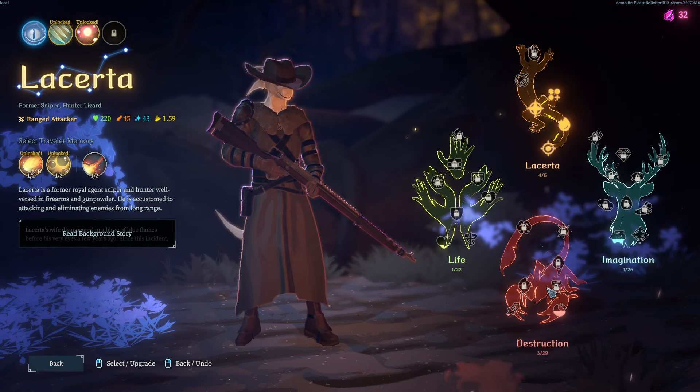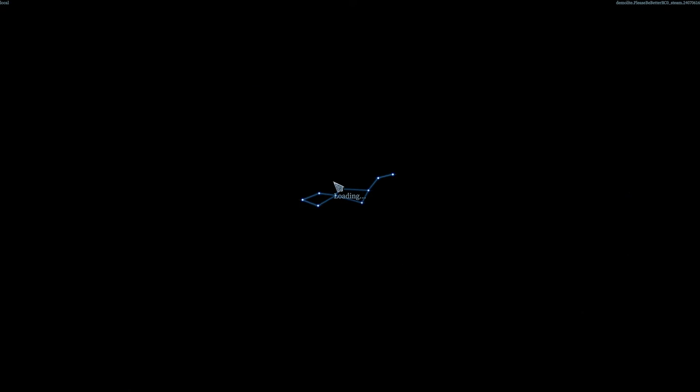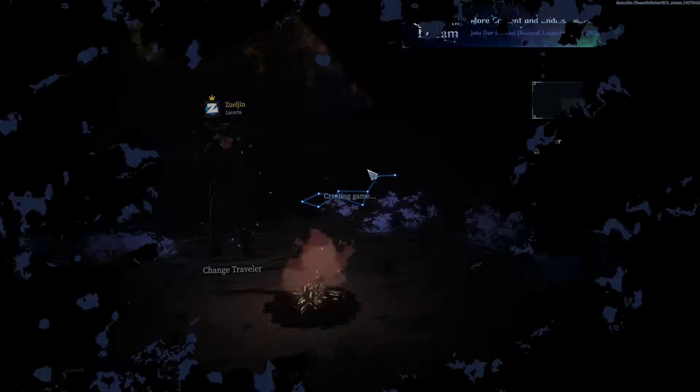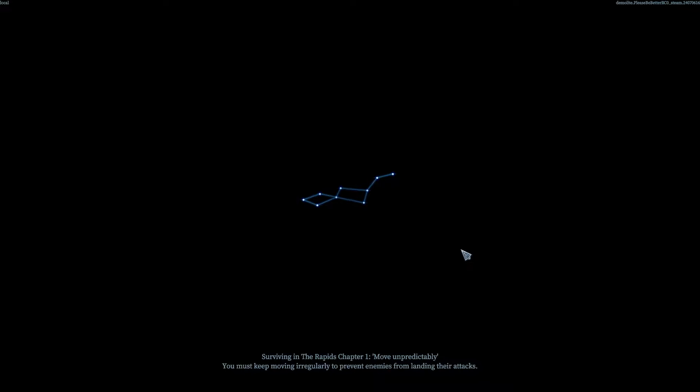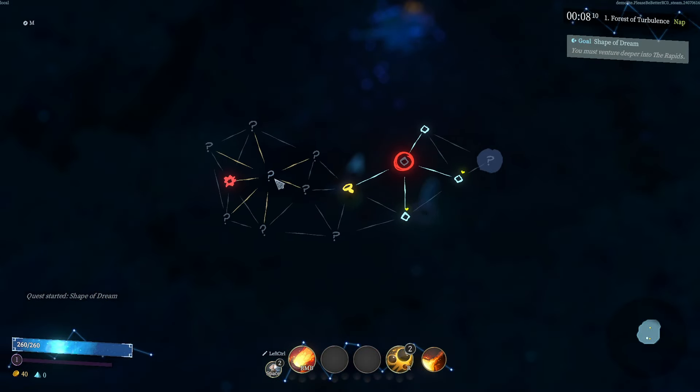We've got a little bit of meta-currency from my practice runs. You can accumulate meta-currency within the run, and when you get enough, you can use it to upgrade some of your abilities. Like, we can upgrade Destruction and get some damage abilities. We only have one character unlocked so far. Let's go solo and start.